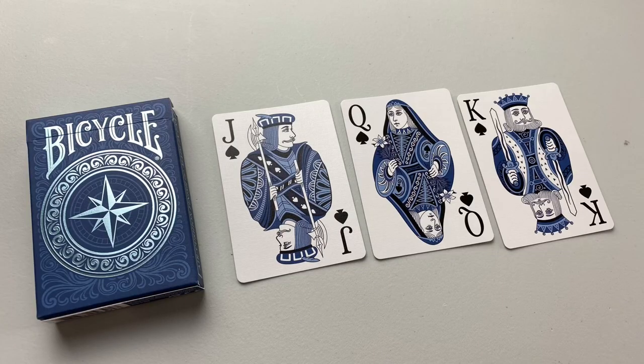Whist is a 4-player, trick-taking card game played in partnerships. For this video, I'm going to be using Bicycle's new Navigator deck. The core cards from this deck are actually based on the Trophy Whist No. 39 deck produced by Bicycle Playing Cards back in 1895.